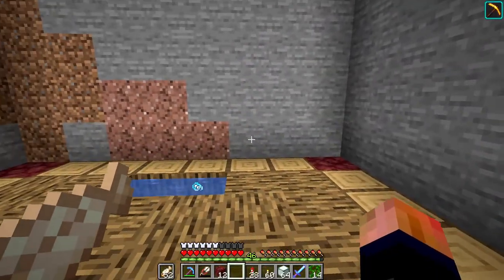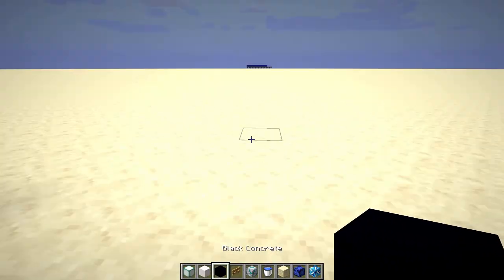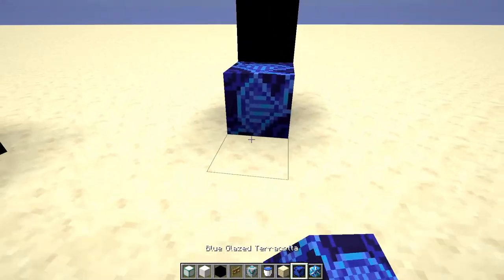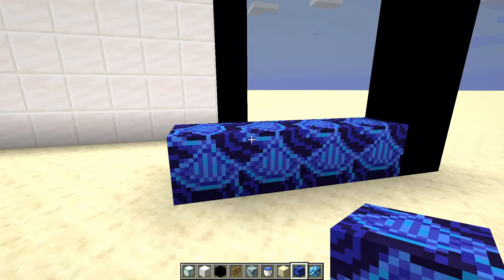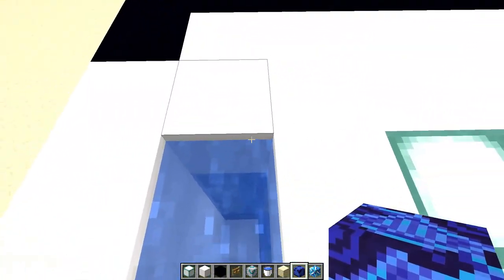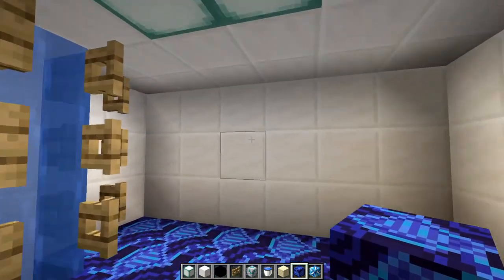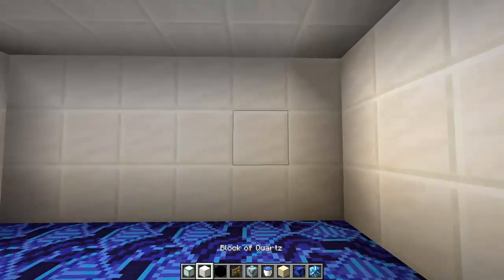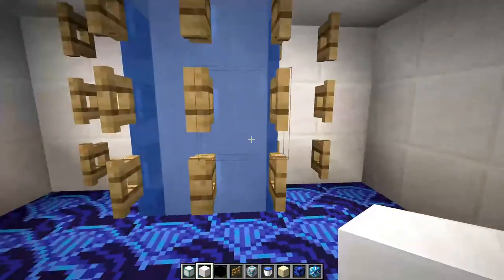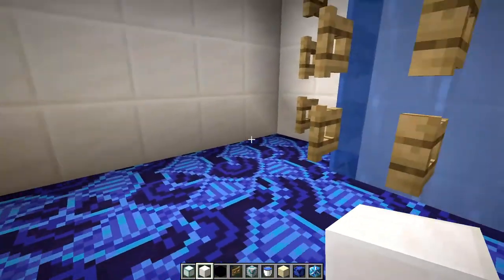And now we're on to the bathroom. I asked my brother and he suggests that I use black concrete as the walls and blue glazed terracotta as the flooring, and I did not like it. So I called in my sister, who has a better sense of style — no offense to my brother, I love him dearly. She did like the flooring, but she thought the walls would be better if they were quartz. And I agree with her — this looks better. And then we'll have these for lighting. I think this is what we're gonna go for, and now I'm just gonna do the redstone really fast.